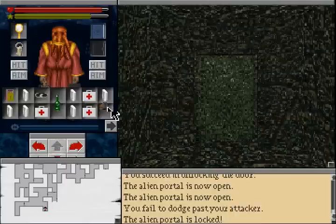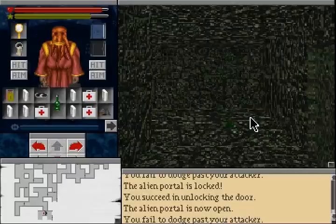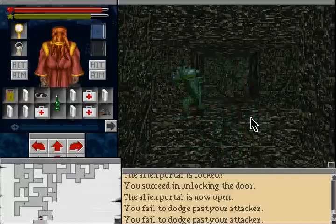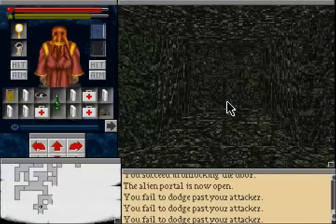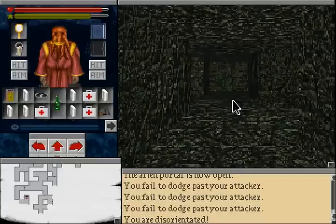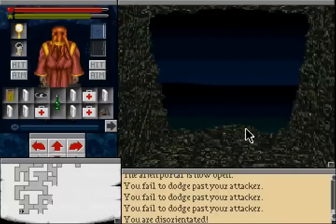Getting to the same square as one of the deep ones, you can sort of squirm your way past him by turning around a few times. The map shows a doorway here, but I can't do anything. Oh, that was interesting.